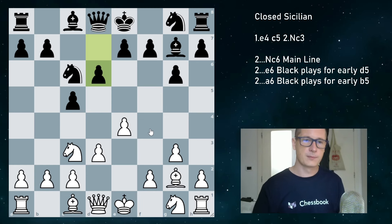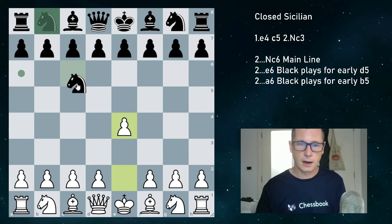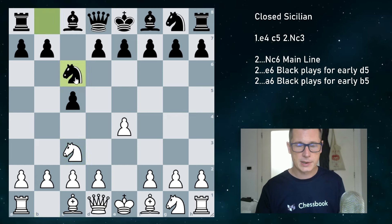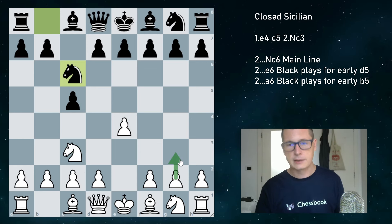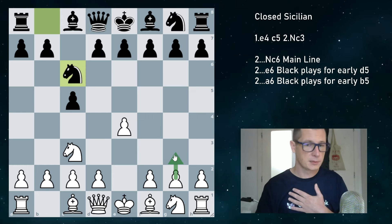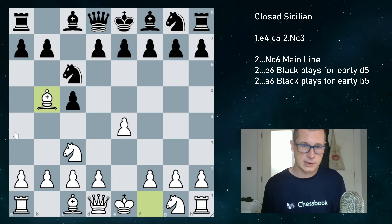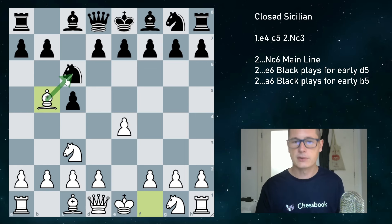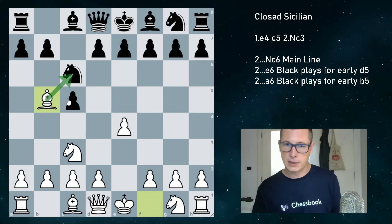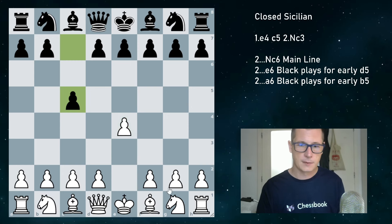After e4, c5, Nc3, Nc6 is the main move. We're going to look at two different setups for white: one is g3, and against Nc6 I personally go into Bb5 lines. I consider Bb5 to be the closed Sicilian. The idea behind Bb5 is that you'd like to take on c6, similarly to the Rosolimo attack, but you don't have a knight on f3. Once we play Bb5 after Nc3, we're threatening to take the knight — people will play g6, I take, they take back, and now I just have f4 without needing to move my knight.